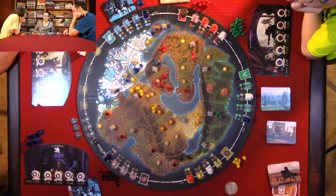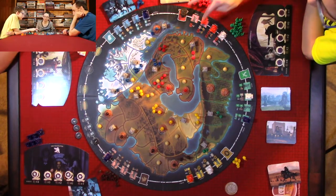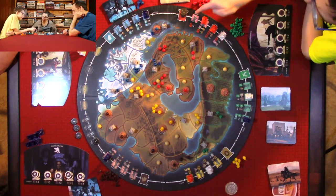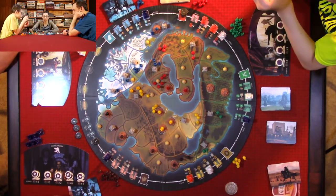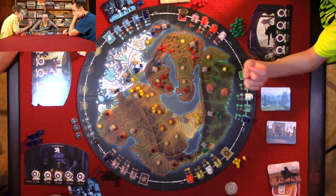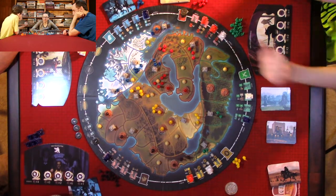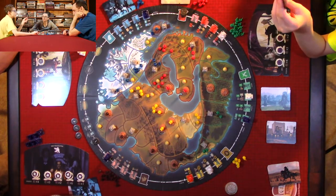Now it's on the eagle, so Quentin gets to place two banners. Then I can do the farm action — one, two, three farms — so you get two cards or you can place four banners. Two cards. Let's see if I want to play them.